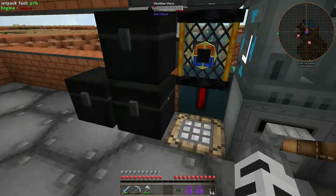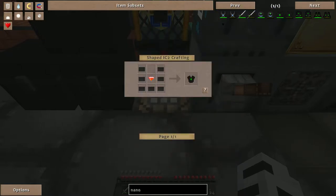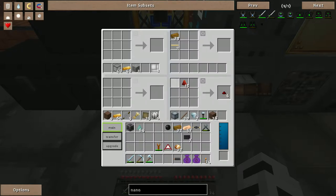Let's at least make some of the body armor. The energy crystal is made from diamond dust and redstone all around — compressed down.